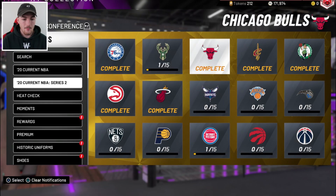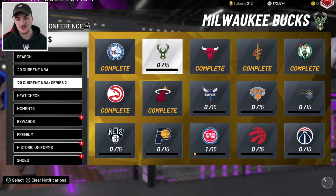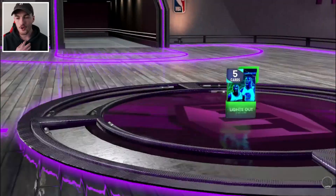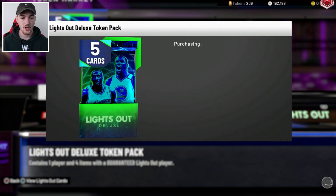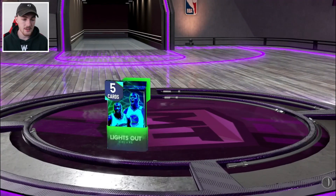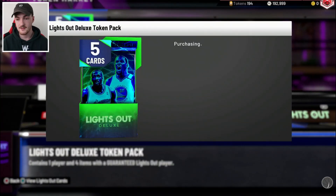I'm now going to go through the collections while I'm waiting for everything to sell and just quick sell everything because I just don't need this stuff — may as well turn it into MT. We had 171K at the start of this video. I'll sell the shoes, jerseys, and everything else I have, then go to the lights out packs and spend 200 plus tokens on those. We made about 20K from that — not a lot, but decent. I'm pretty much going to spend all these tokens on the lights out packs, and literally not even going to be auctioning most of this stuff, just quick selling everything. We're already 20K up and I've only been on 2K for 15 minutes.